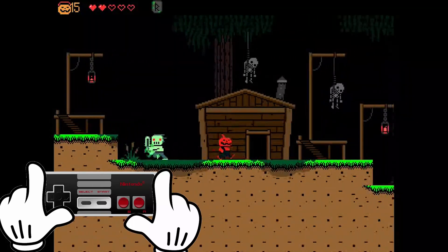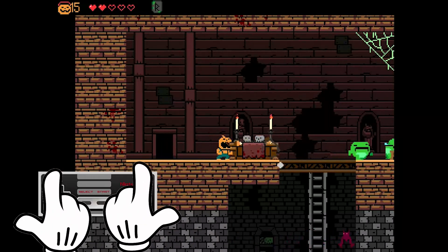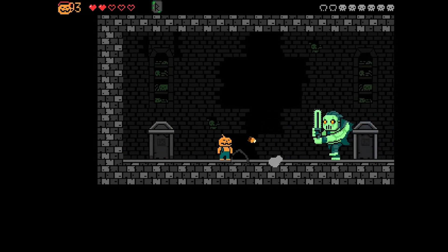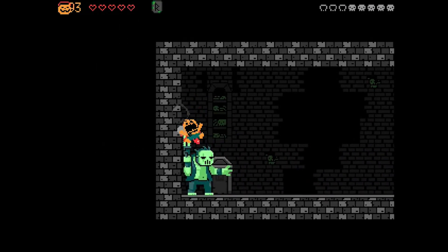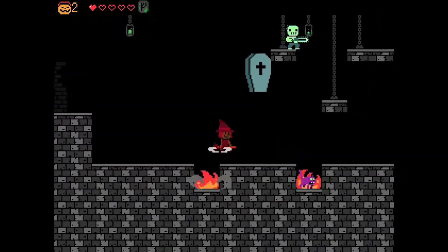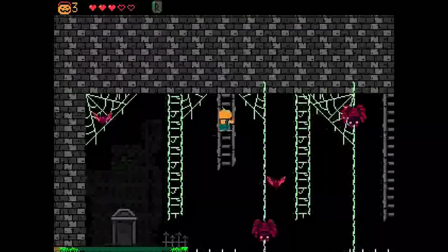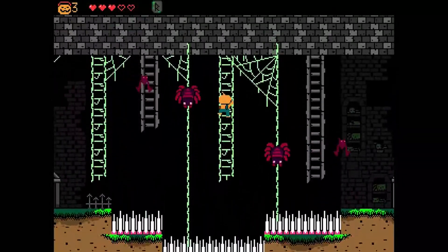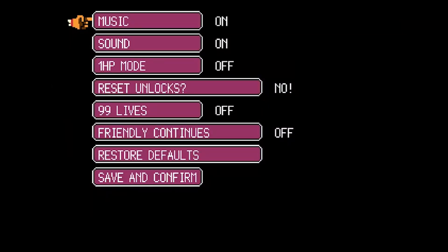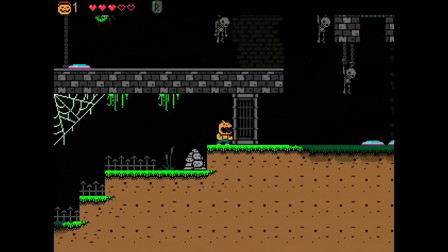But Halloween Forever decides to flip-flop the controls so that your right hand operates the movement while your left hand fires and jumps. There were so many times that I died in this game just because my brain is hardwired for the classic way of controlling a character. But other than the controls, I really didn't have anything negative to say about this game. I guess at times it can be frustrating because you're only given a few lives, and if you lose them all, you get put back at the beginning without any continues. But if you go into the menu, you can change your life counter to 99 to help you out. By doing this, it does disable trophy collection, but meh.